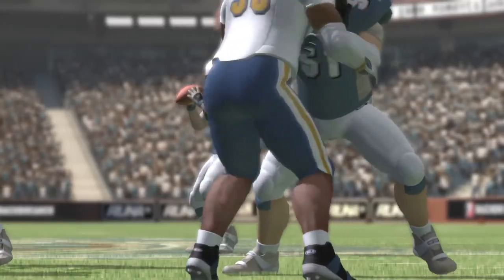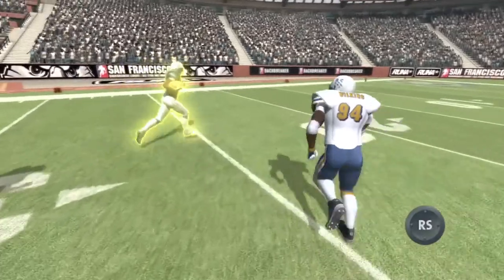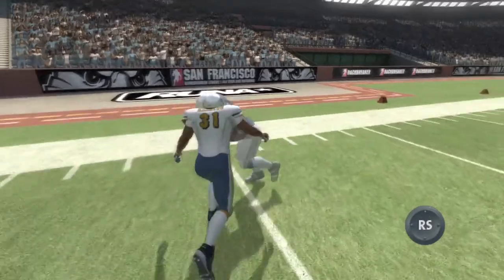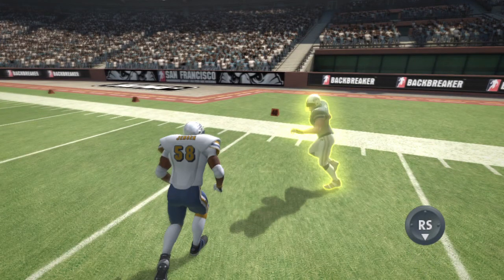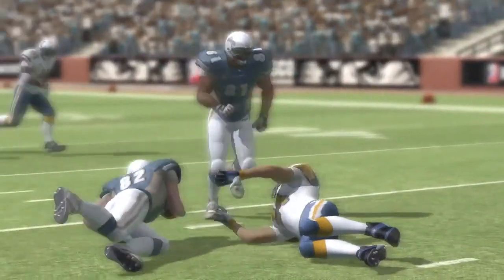However, for more control, use the right stick for user tackles. Flicking the right stick up will perform a dive tackle, great at longer distances and when chasing the ball carrier. Flicking the right stick down will perform a barge tackle. Get the timing right on this one, and it will stop your target dead in their tracks.